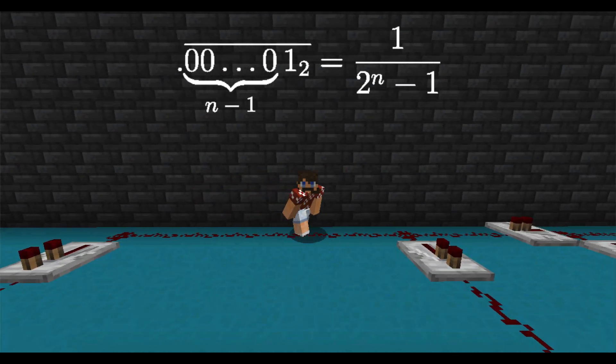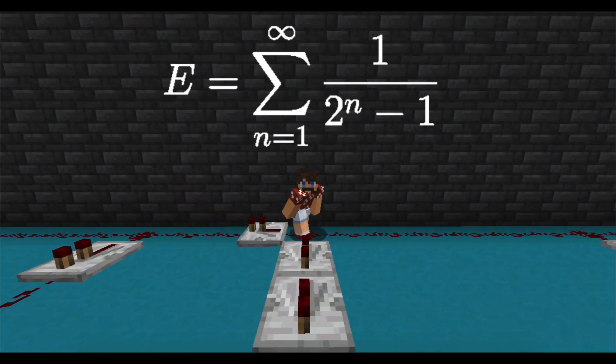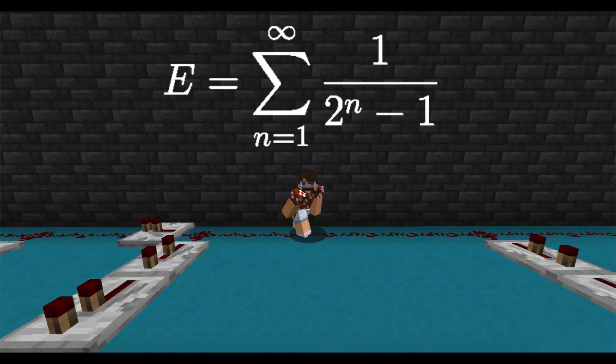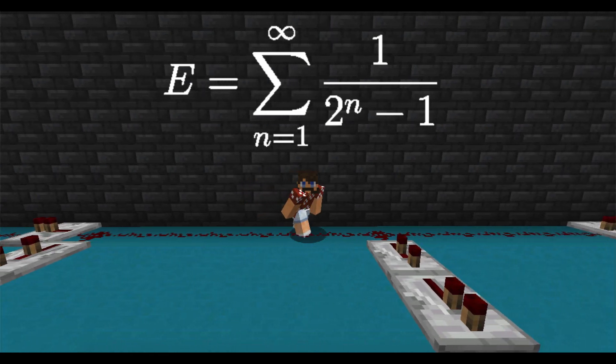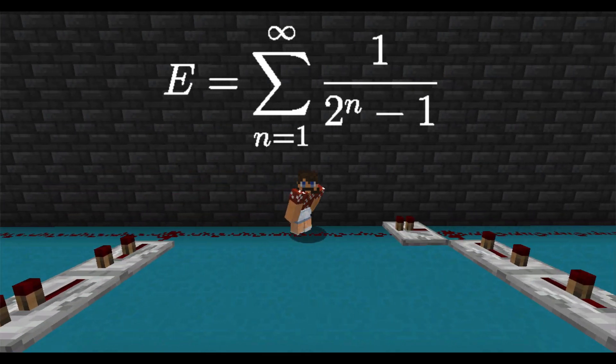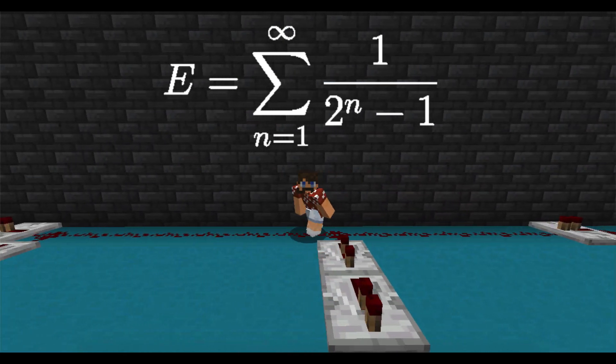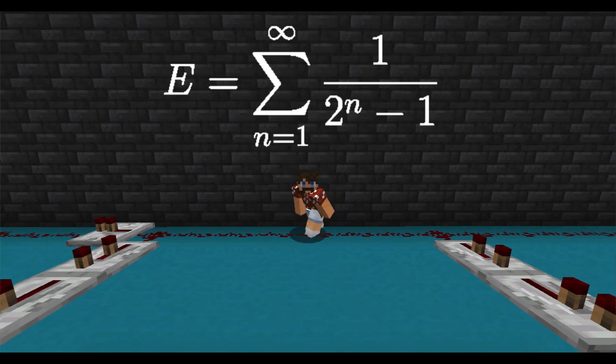So the Erdős-Borwein constant is equal to the sum from n equals 1 to infinity of 1 over 2 to the n minus 1. It's the sum of the reciprocals of the Mersenne numbers. We'll use the 8th partial sum to approximate this constant.